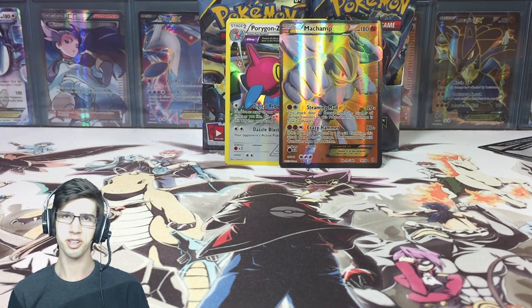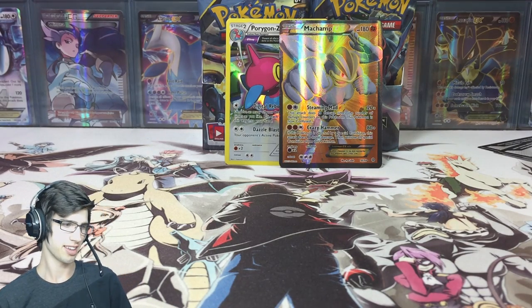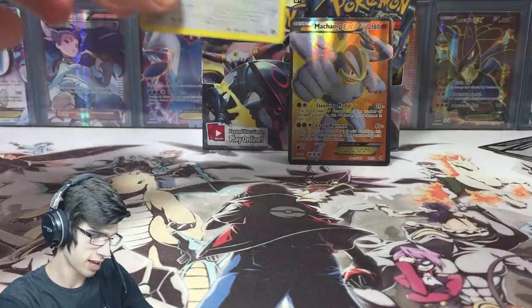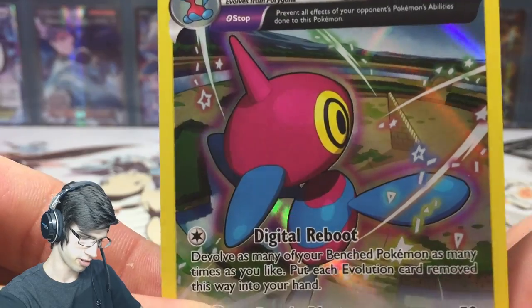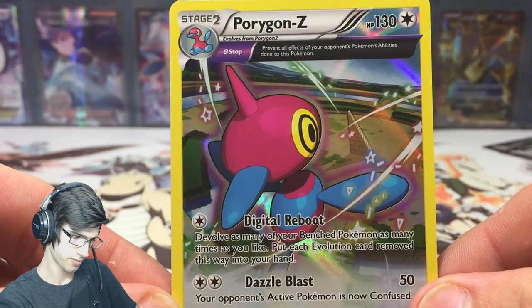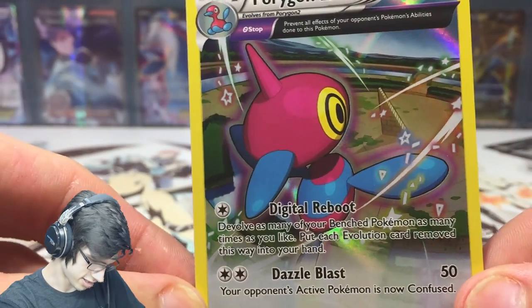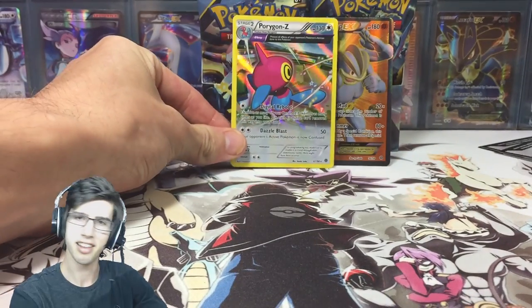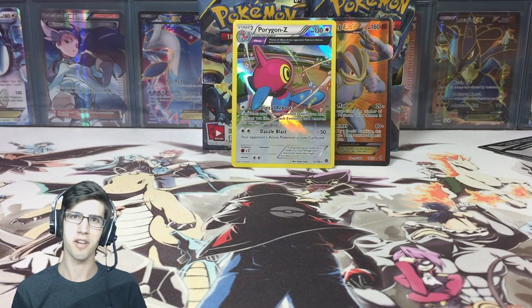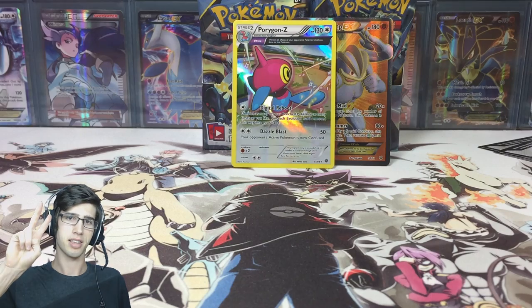Make sure you hit that like button below, it's much appreciated. Let me know what you think of this Porygon Z card in the comment section — I think it's pretty nice. It's similar to the gold stars styling, which is cool. Subscribe if you're new to my channel and enjoy my openings, and I'll see you guys in part number three. Peace!